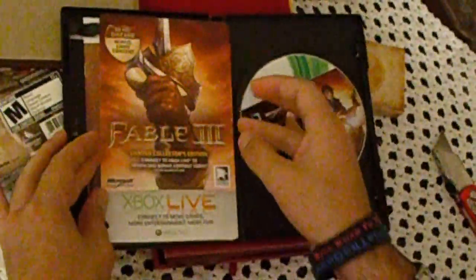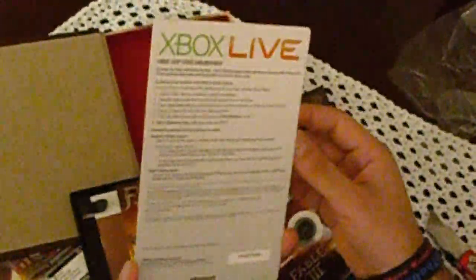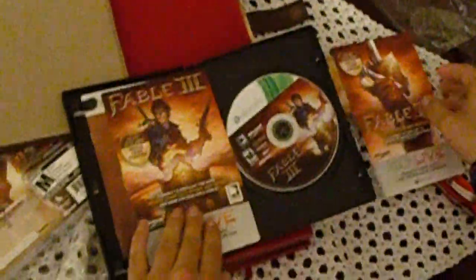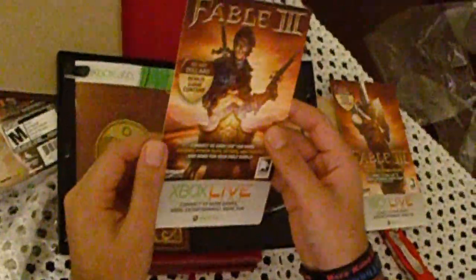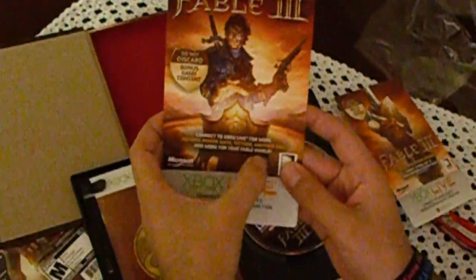We got our disc. Bonus content. We got a couple of these — we'll see what that is later on. Potions, power suits, tattoos, and another dog.